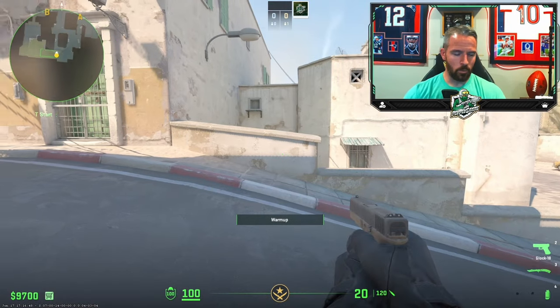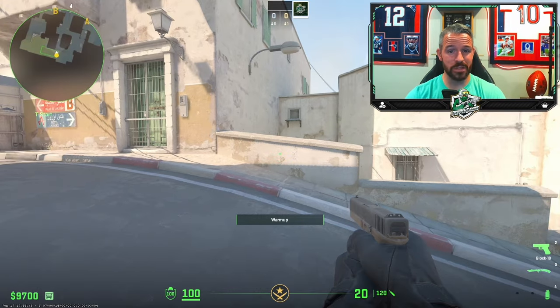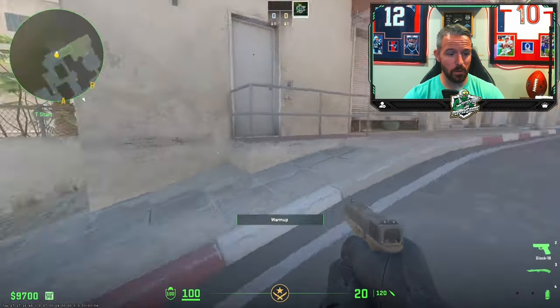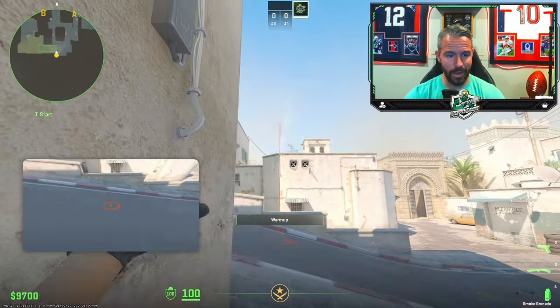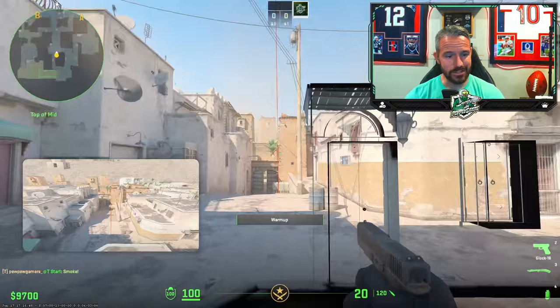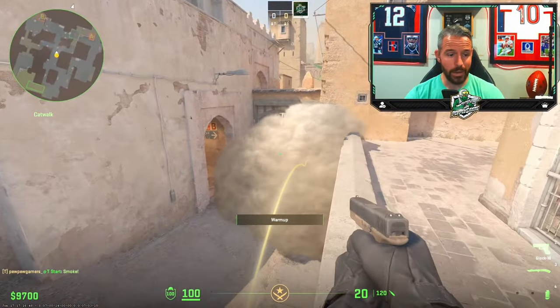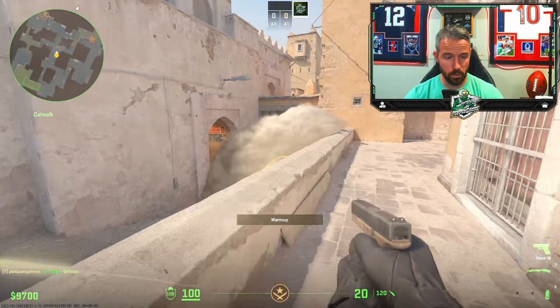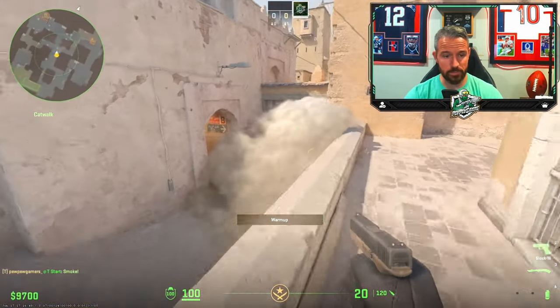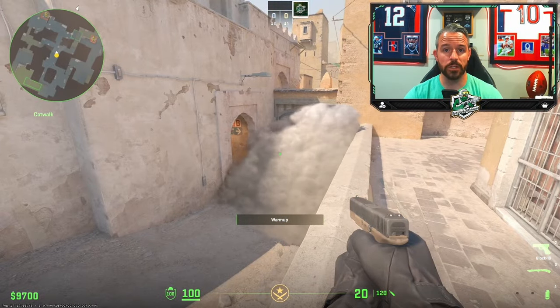Number five, last and final one. I saved this one for last because it might be the best — it's up to you. It's also for mid doors, but it's an Xbox smoke. All you've got to do is come into this corner, aim at the corner of the building right there, and jump throw. Some people are going to find this smoke a lot easier to throw than the first one, and it's going to completely cover the door. You're still accomplishing the same thing — being able to get into lower tunnels or go cat. Entirely up to you how you use it.